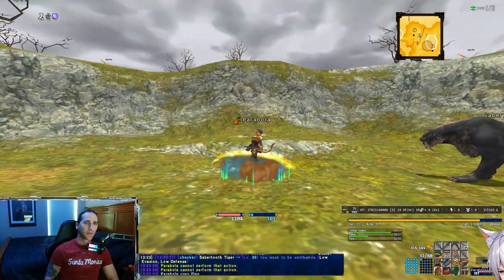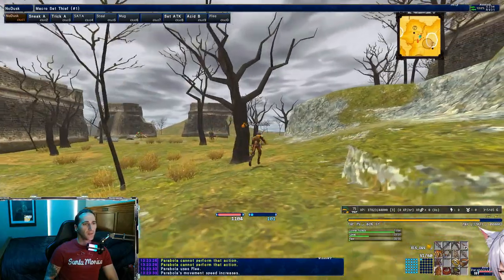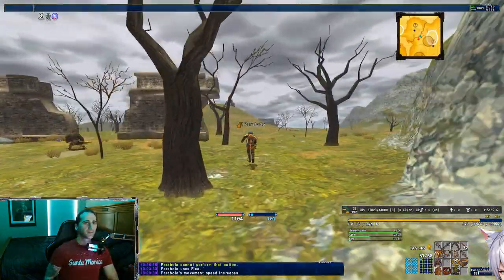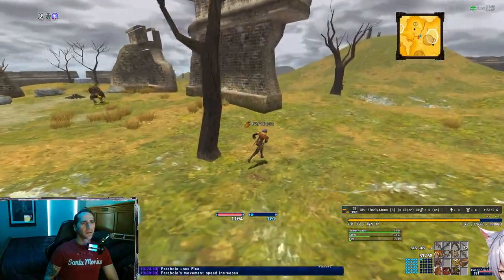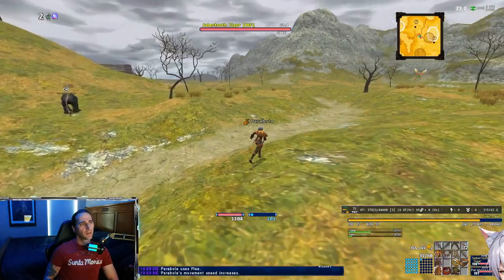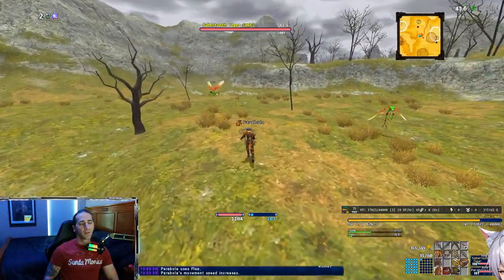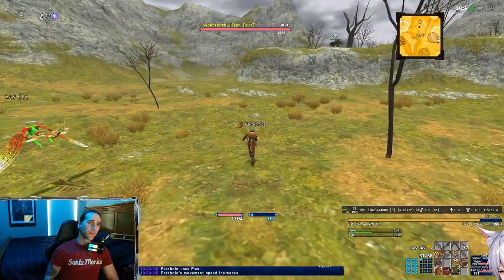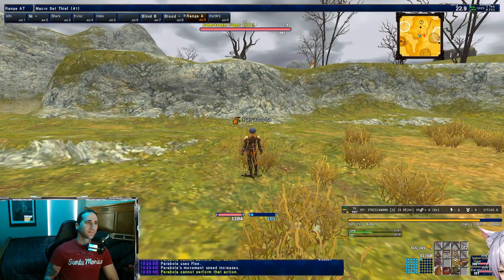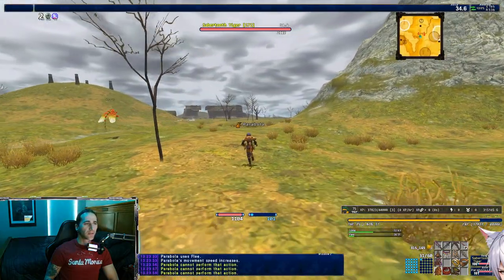Once you kill that dude right there, go ahead and pop your flee if you're using Thief or Thief sub, and you're gonna flee all the way down this hill. Don't miss the one over here — sometimes there's a Tiger right here. There used to be — there is one up here, but he's tricky to get. The LOS update is not letting you grab those Tigers from the thing anymore unfortunately. RIP, minus two.